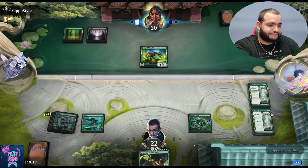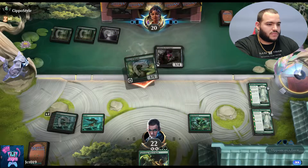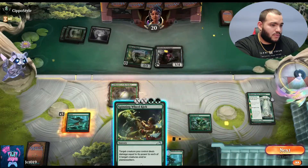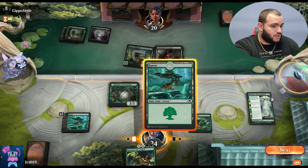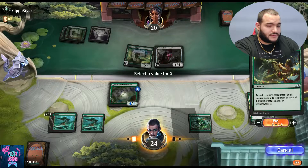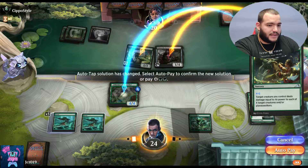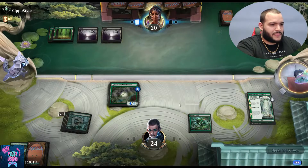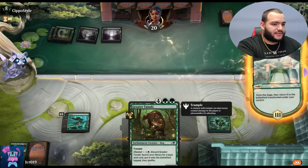I could have done that a different way but whatever. Okay so this is what happens — we get the creature. We've got six right, so two... okay, bang — Shigeki and autopay. We destroyed two of their creatures, nice.